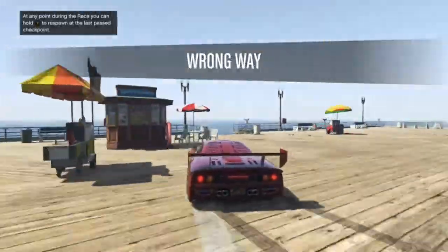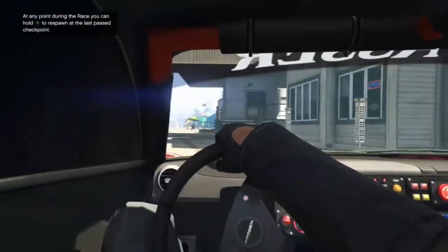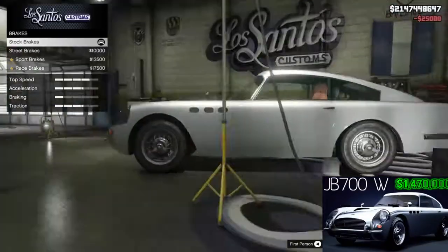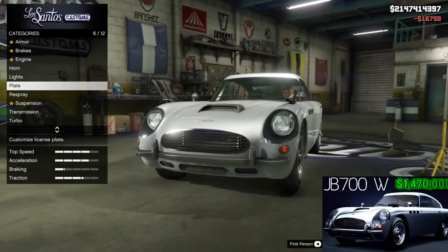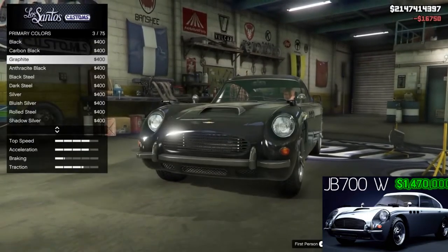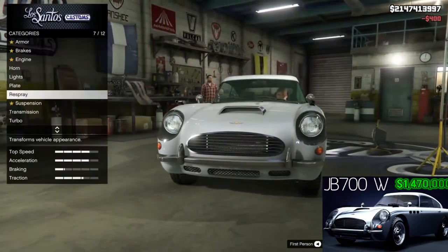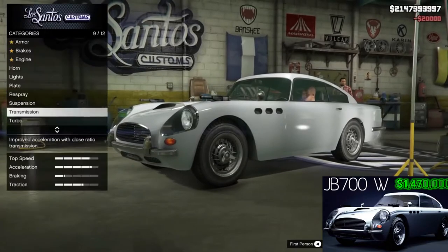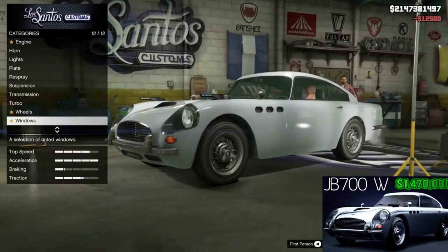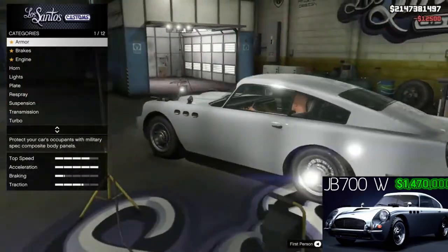Also, forgot to mention — the podium car is the JB700W, being the weaponized version of the usual JB700. You're going to want to win this if you want it because the $1.47 million price tag is a bit much. If you want it, you're going to want to try and win it, because the price is not ideal for what this car offers.